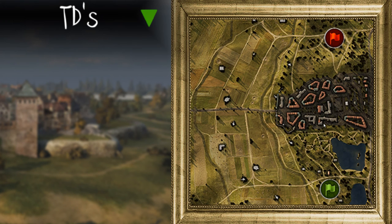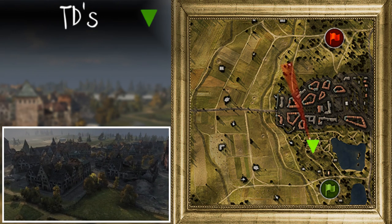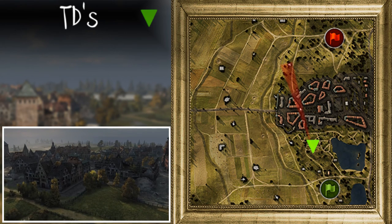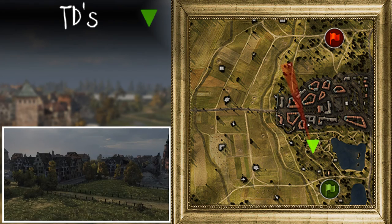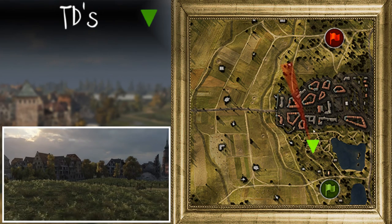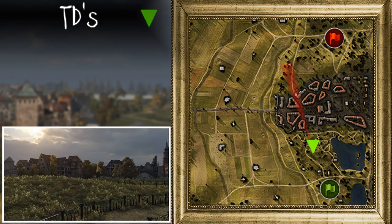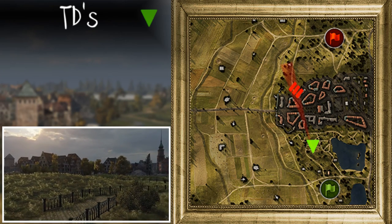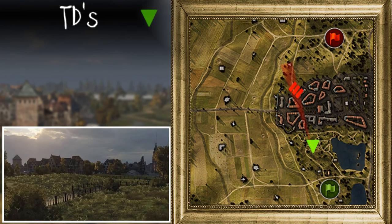I would recommend one position for the southern spawn. There is a way you can engage the line down here while being in cover — by using this ridge line and the tree ahead of you to conceal yourself — and when people side-scrape around the corner at the opposite end, you can put constant fire into them without actually getting spotted, at very close range indeed.